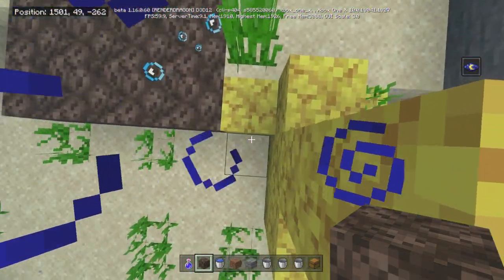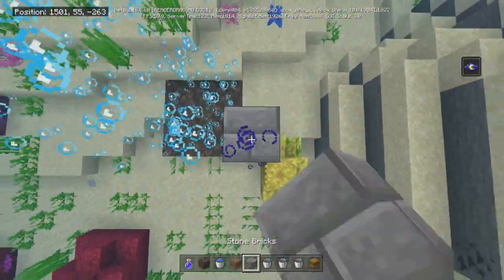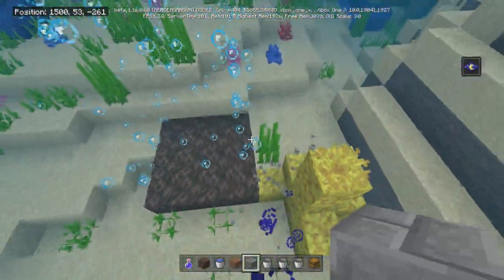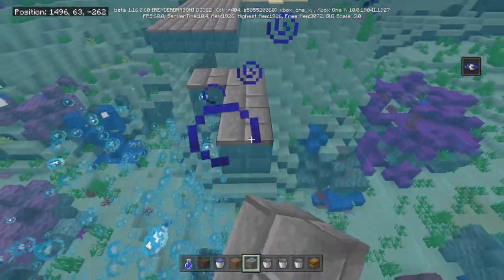You'll notice the bubbles popping up. Now what I'm going to do is just build up here to let me know where the top is. This is my border — we want to border the whole thing.